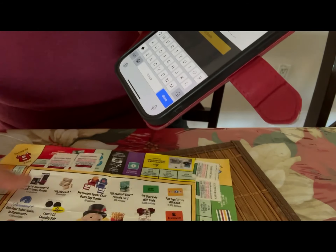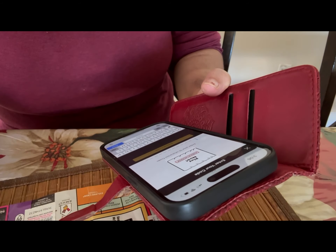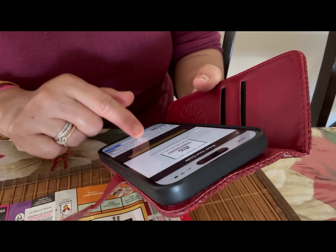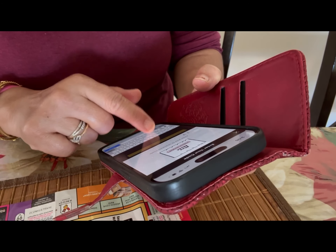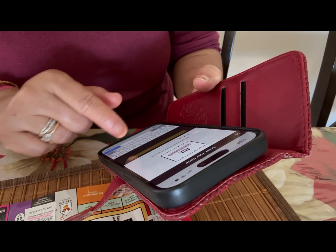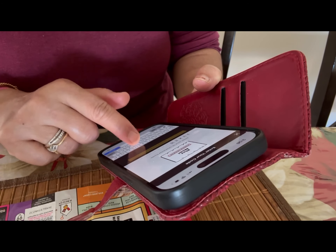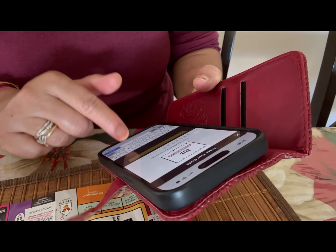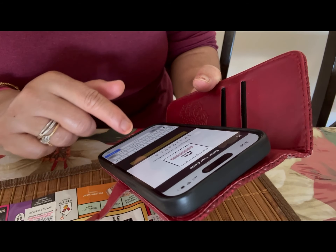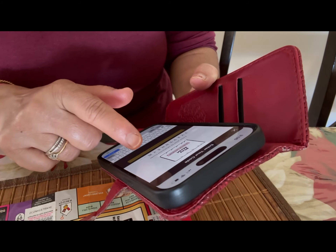I'm going to type in the code for one of my prizes — this is the Toronto Airport one. The code is: 3, V, X, G, L, 9, T, H, N, Z, J, and another Z.